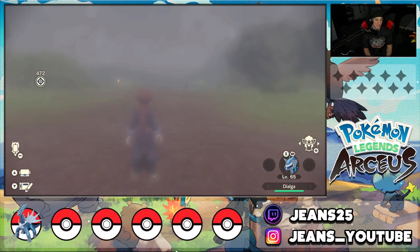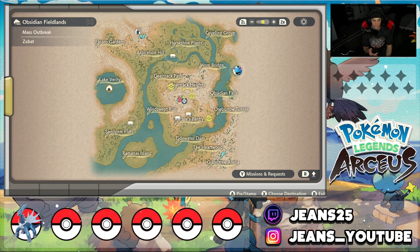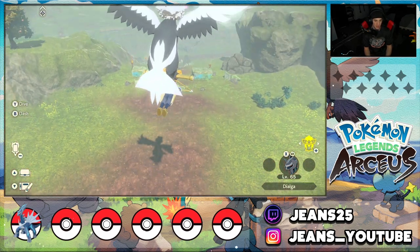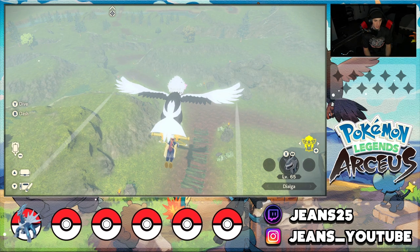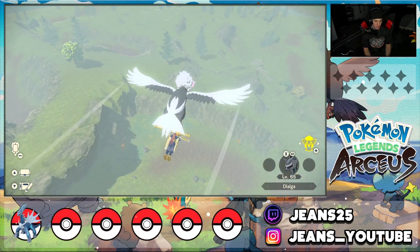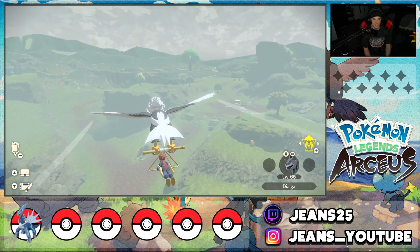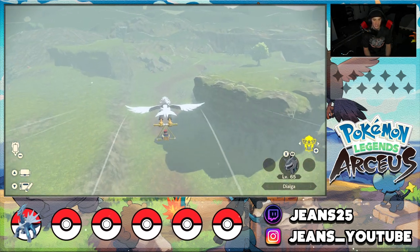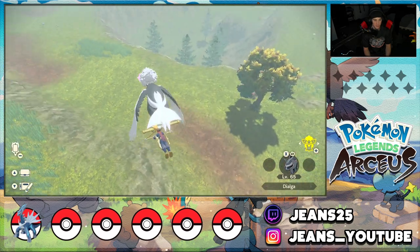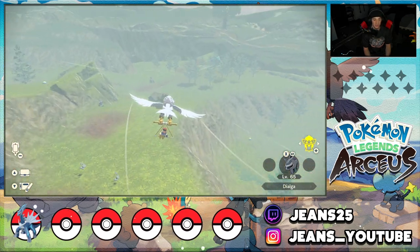Throughout the story the sisters battle you, and after post-game they start to spawn in the Obsidian Fieldlands. I've marked the three spots on my map with little Poké balls - one here, one here, and one here. They spawn at one of these spots at a time, so you need to check all three. We hop on Braviary and fly the quickest path. The first spot is down by a torch on the left. No sign of her there. The second spot is near a rock - no spawn either.